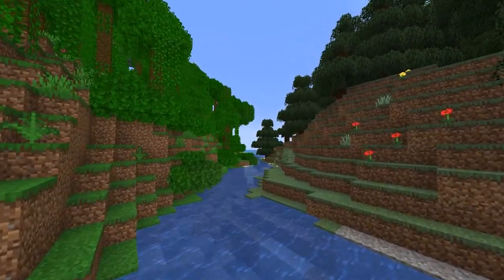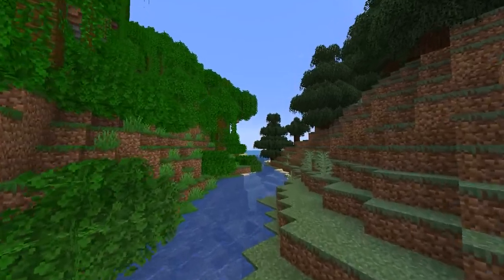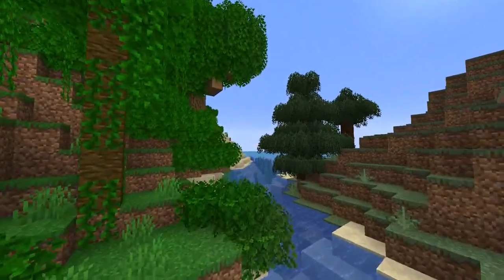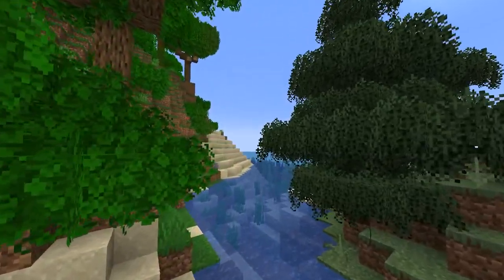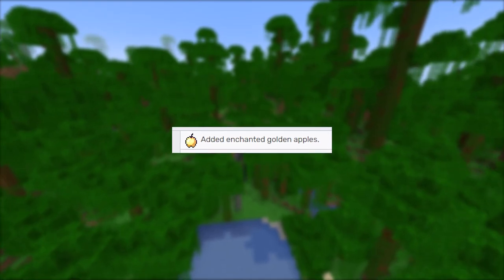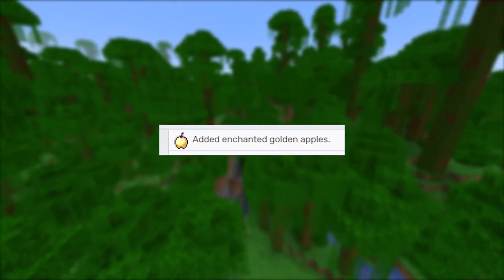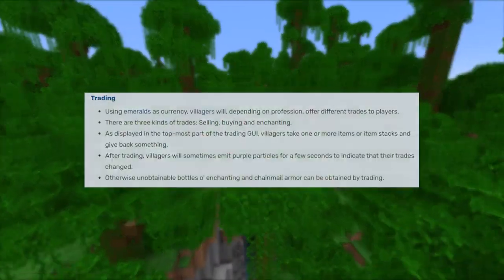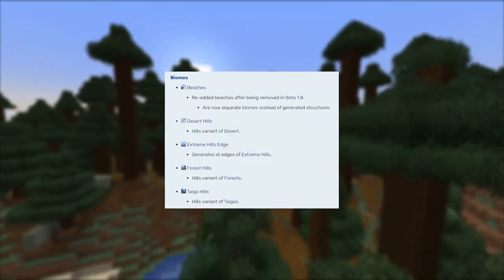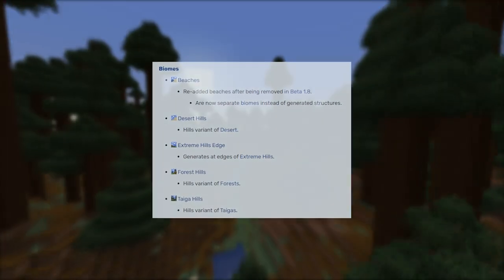Now comes version 1.3. You're probably wondering where 1.2 and 1.1 went — since there's not much content update in both of those versions, I'm just going to combine all three into one. These next couple of updates added things like enchanted golden apples, which we're definitely going to try to craft if we can get to gold in time. It also introduced one of my favorite things about this game: trading. We've got emeralds and villager trading now, and also a complete biome revamp — things like beaches and new hill variants.